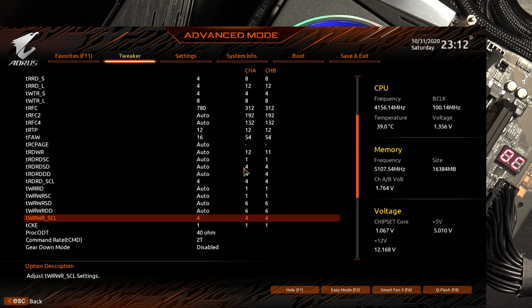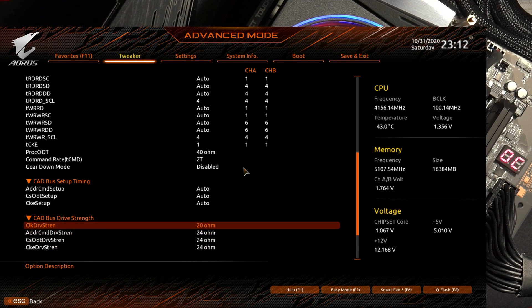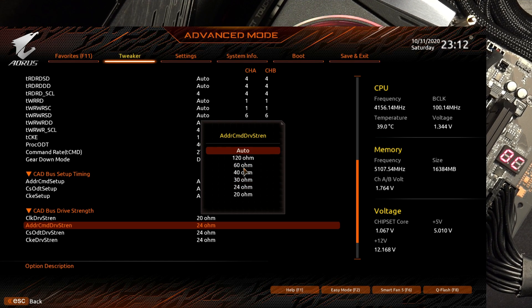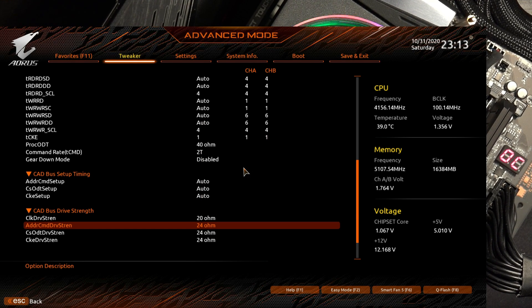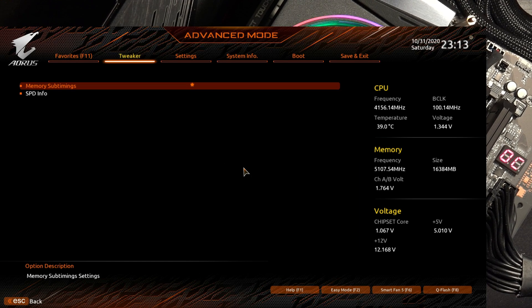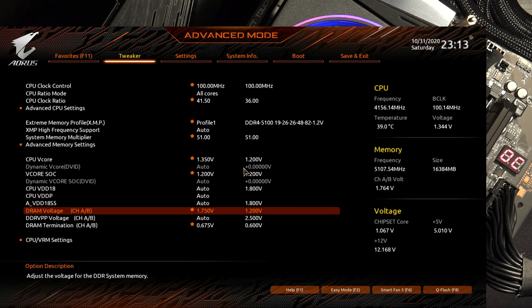TRFC could probably go lower — 700 isn't actually stable, but 780 is a bit unnecessarily high. Reducing TRFC by 20-30 ticks when you're over 700 doesn't make that much difference since it's less than a 10% decrease. CLK drive strength is manually set to 20 ohms — at high frequencies, 20 ohms tends to help with stability. The other drive strengths don't really seem to do much. DRAM voltage is at 1.75 volts, which is a leftover from trying to make it run 5200.